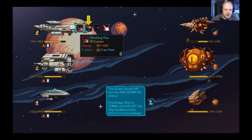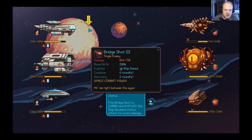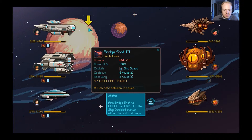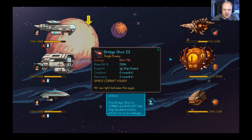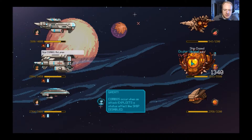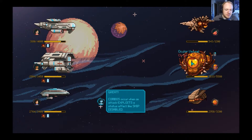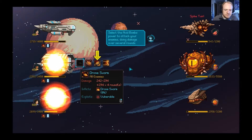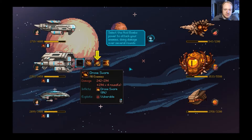Let's see — hit them right between the eyes. The cooldown is 6 rounds, recovery is 2 rounds, base hit is 150. We'll click this and execute the combo. Great — combos occur when an attack exploits a status effect like ship-disabled. Don't get too cocky, commander — they're not dead yet.